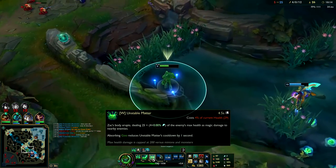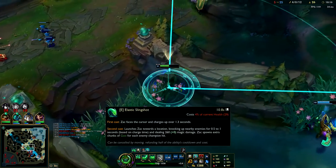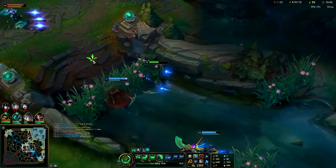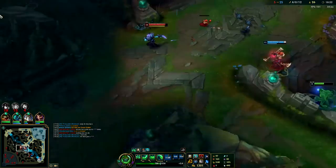Make sure you max your W last. You go E, Q, W. Max E then Q — your W is pretty useless on Zac support; it's just a little extra damage and an extra bloblet.